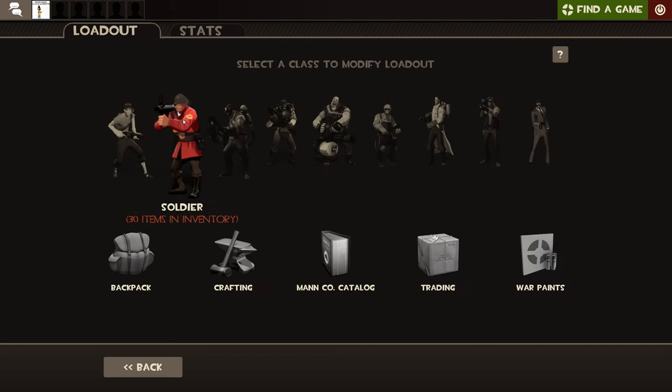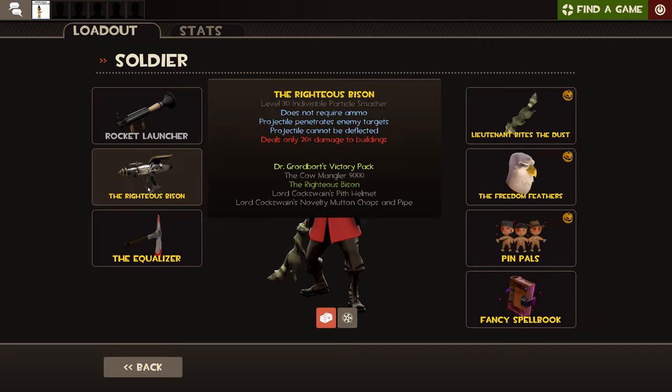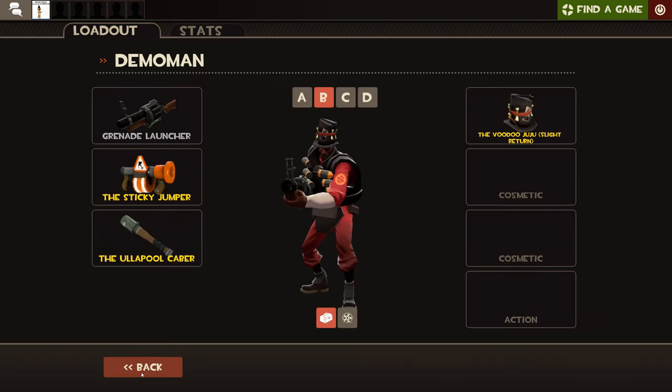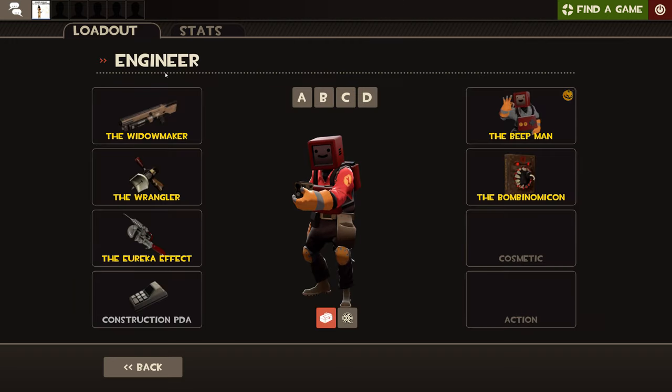This basically goes for every single class — Soldier has his primary rocket launcher, secondary, and melee. Same for Pyro, Demoman, Heavy. But then we get to Engineer, and things get a bit different, because he has his primary, his secondary, and his melee weapon, but then there's also a Construction PDA.